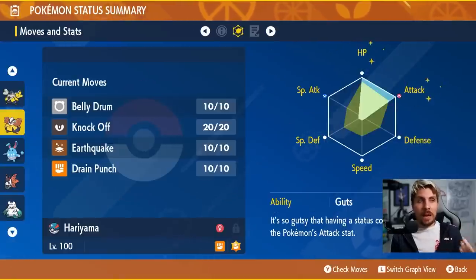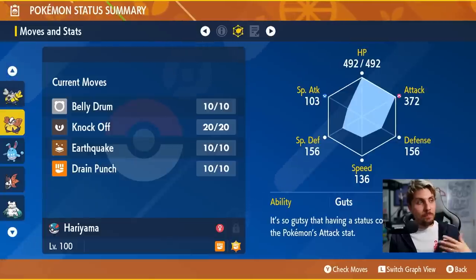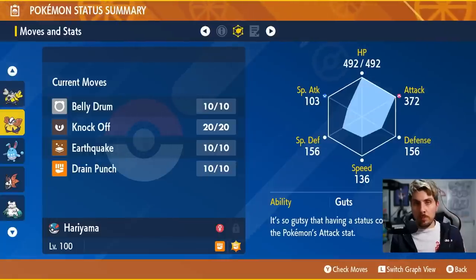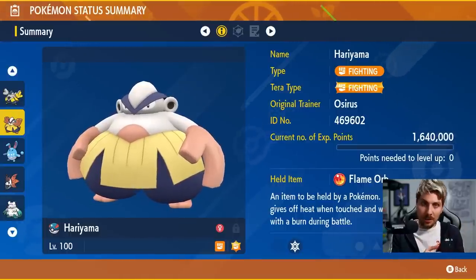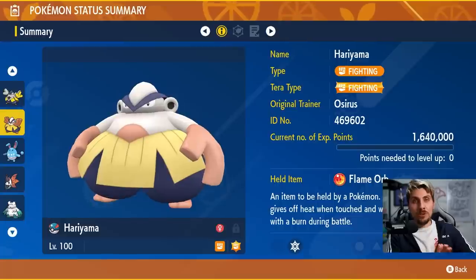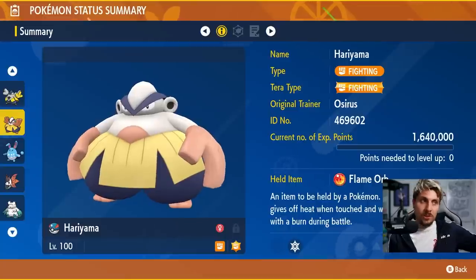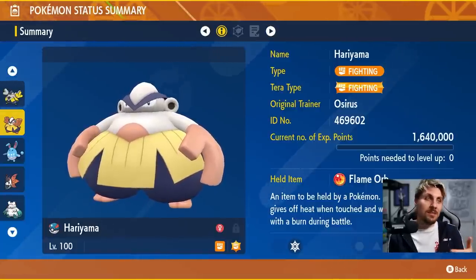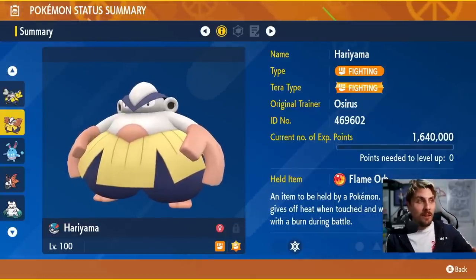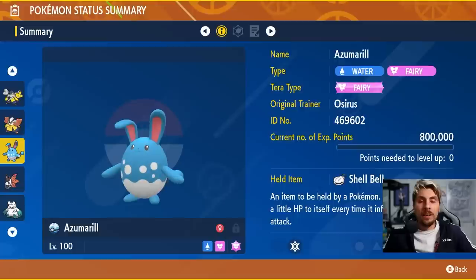We give Hariyama the Flame Orb so after the first turn it burns itself on purpose to get that Guts boost. Not only does this give you the Attack boost, it also gives you immunity to any other status conditions — that's one of the big bonuses of the Flame Orb and Guts combo. It plays almost exactly the same as Iron Hands: max HP, max Attack, Adamant nature. Moveset: Belly Drum, Knock Off, Earthquake, and Drain Punch.